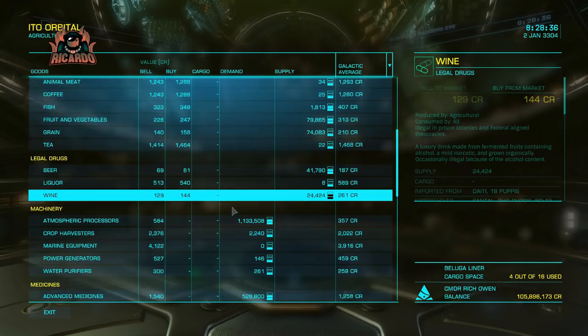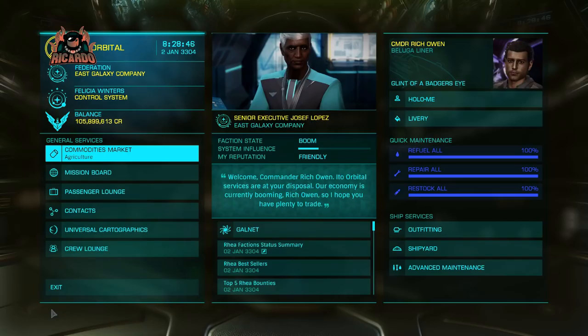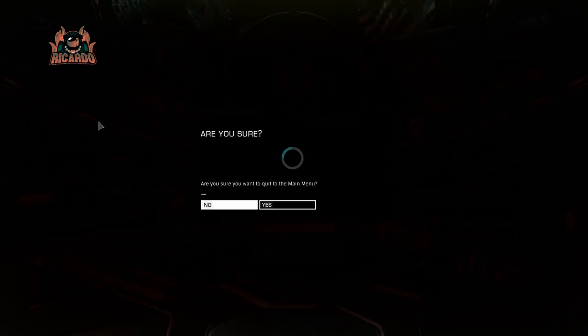I'm going through now, checking all the boards and making sure that my cargo hold is empty, because with a lot of these passenger missions you do tend to get rewards in the shape of things like nano breakers or other spurious stuff like micro weave hosing.